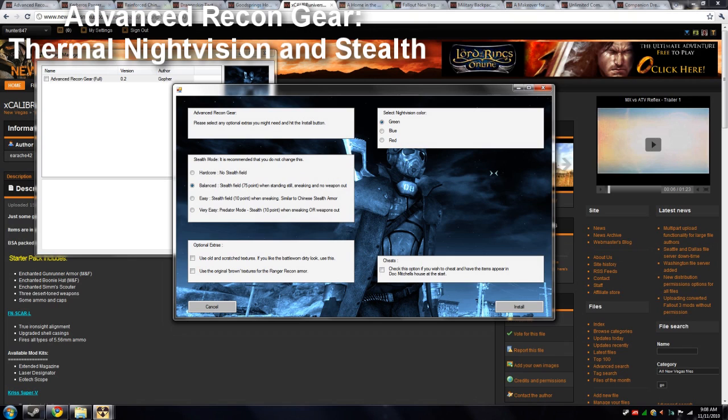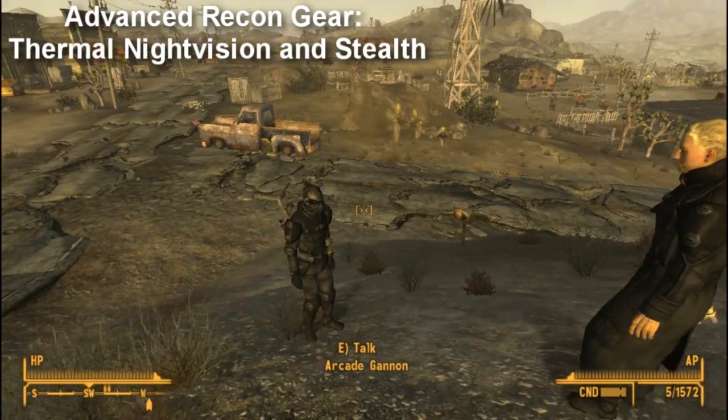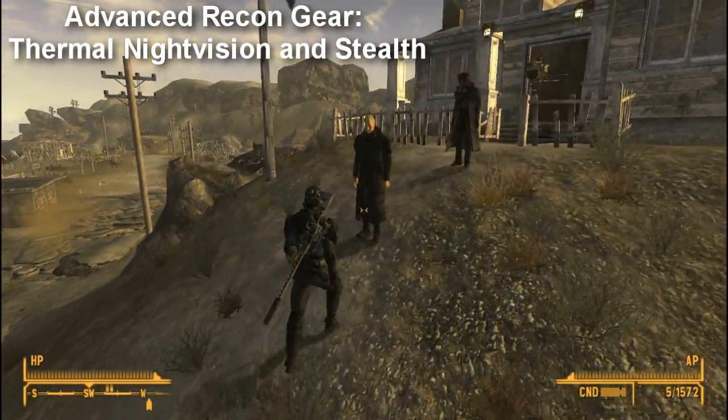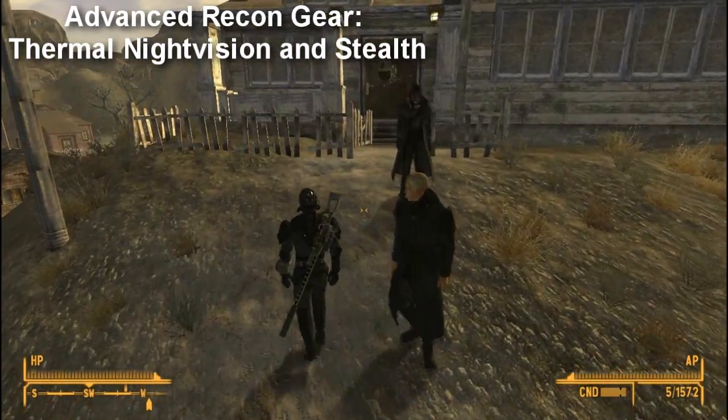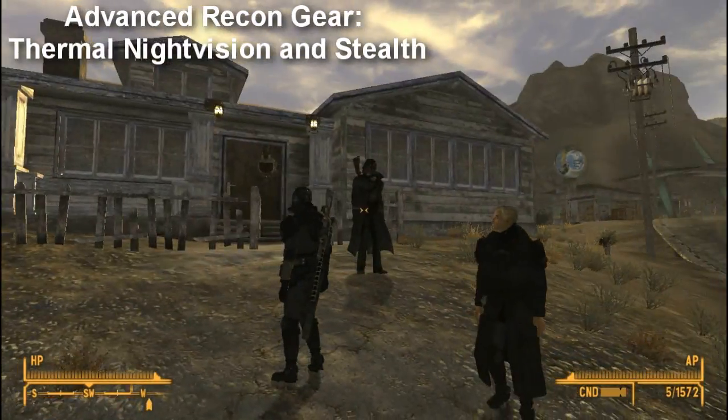Now we've got the Black Ops Recon and ADV Recon armor. To install it, you need Fallout Mod Manager, and it's a package. So once you've installed it, you get all this good stuff. You can see that it's kind of like the Umbrella Corp Trench Coat. Someone should definitely make a skin for that — that would look really badass on New Vegas, especially when you're killing ghouls.